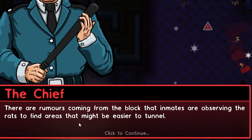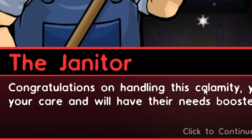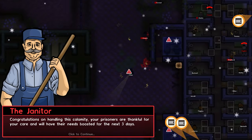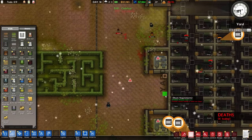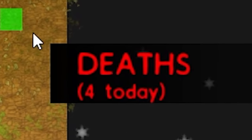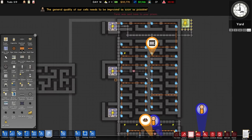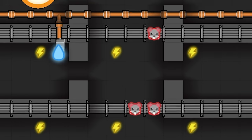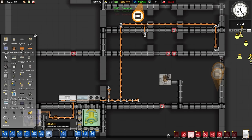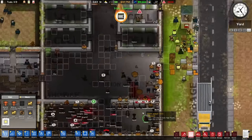There are rumors that inmates are observing the rats to find areas that might be easier to tunnel. The rats would never betray me like that! Congratulations on handling this calamity — what dream is this guy living in? Four people died today. The rats are chewing through all my wiring — that's why the power keeps going off. Maybe that's their version of the electric chair.